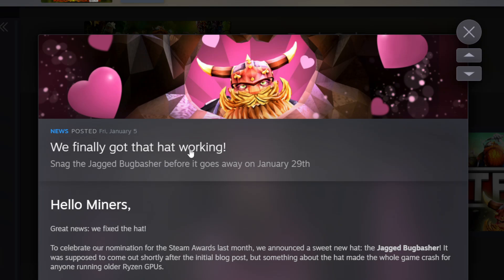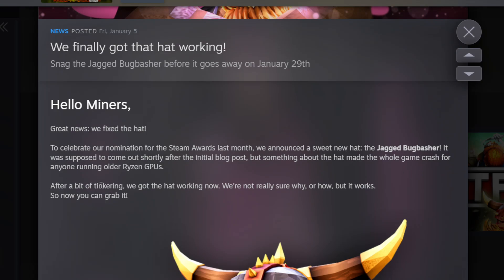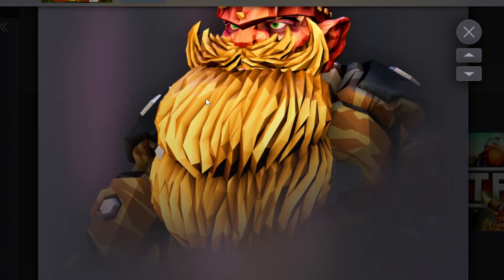Reading from the post: 'We finally got the hat working — snag the Jagged Bug Basher before it goes away on January 29th. We fixed the hat to celebrate our Steam Awards nomination. It was supposed to come out shortly after the initial blog post, but something about the hat made the whole game crash for anyone running older Radeon GPUs.' After a bit of tinkering they got it working — they're not even sure why or how, which I find kind of funny.